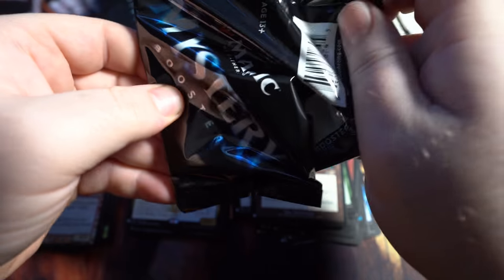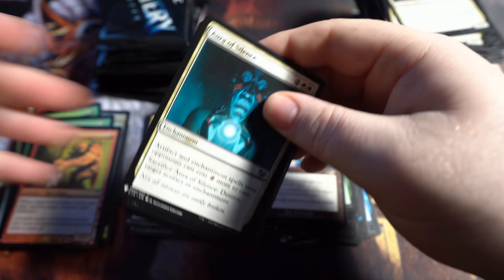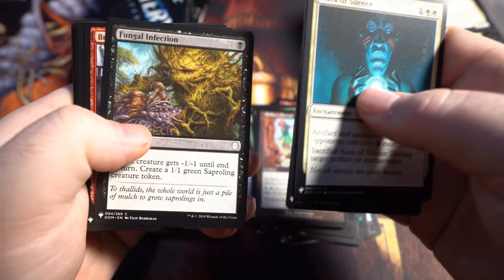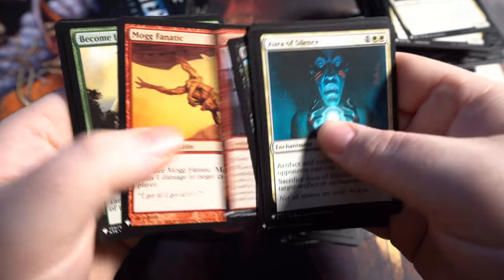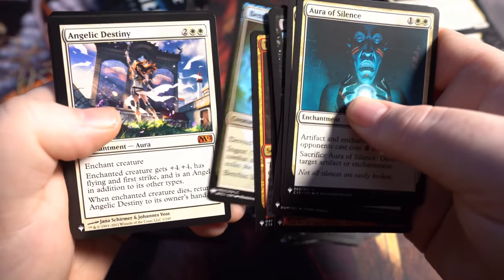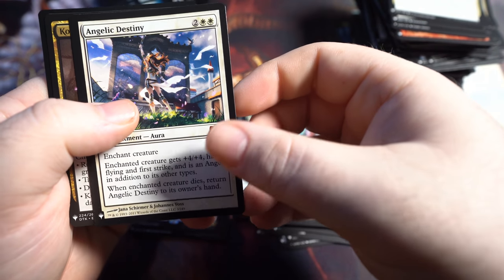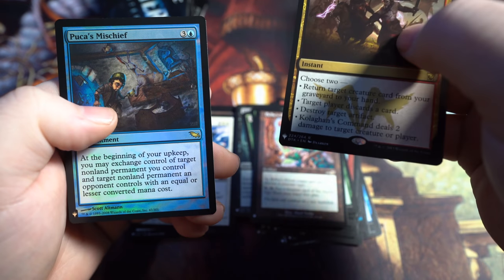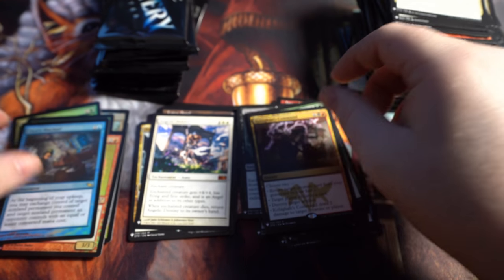Usually these are pumped with Foil Rares. Brazen Buccaneers — that was like Brazen Borrowers, which is a different color. Angelic Destiny! This is the fourth Angelic Destiny that I've pulled — that's another Mythic. And then Pooka's Mischief, so we finally got another Rare Foil. Angelic Destiny is actually a pretty darn good card, value is okay on it, but I have a ton of them now. I would much rather be getting some of the other things.